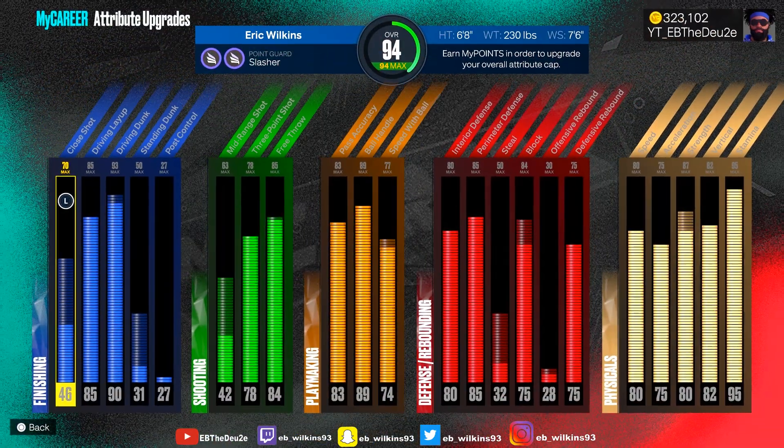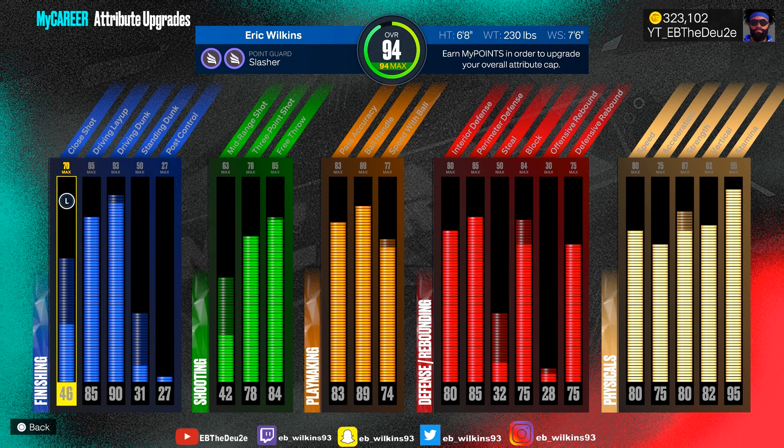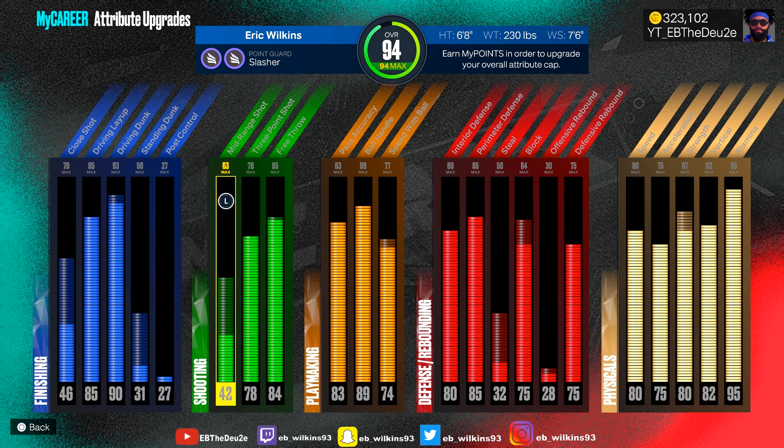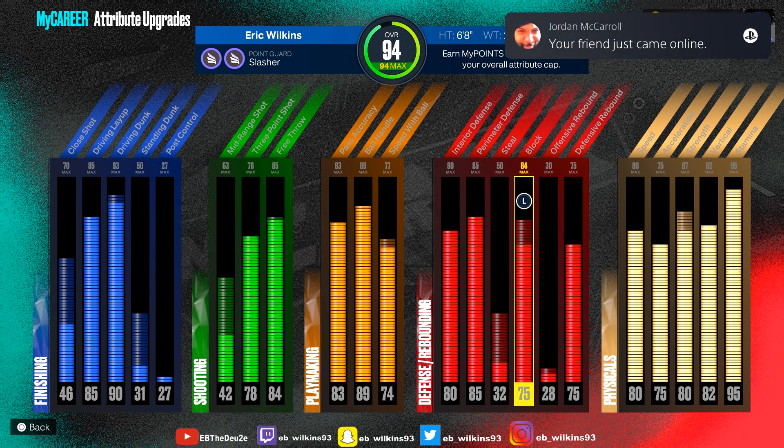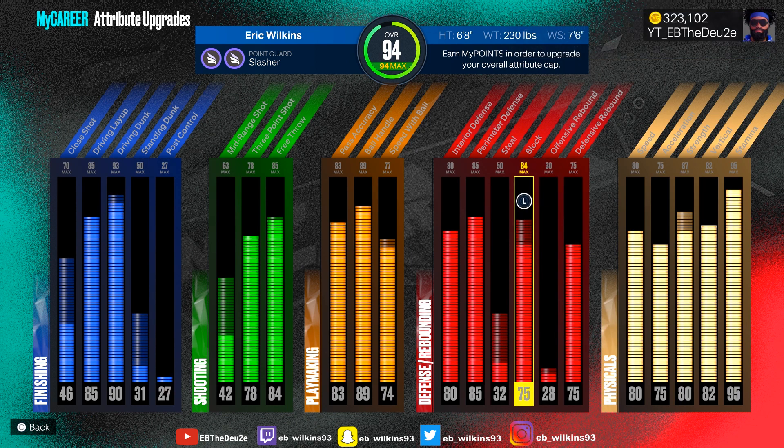Here's where I'm at right now with the attributes. I got a 46 close shot so I haven't even experienced my good close shot rating yet. My driving layup is maxed out. I got a 90 driving dunk right now — not even at that 93 yet so I haven't been able to get my contact dunks. I got a 42 mid-range — I've actually been knocking down some mid-range which is funny since it's not even maxed. 78 three is maxed out of course. I just maxed out my ball handle so now I finally get to experience Hall of Fame quick first step. Still haven't gotten the Michael Jordan dribble style yet — 74 speed with ball.